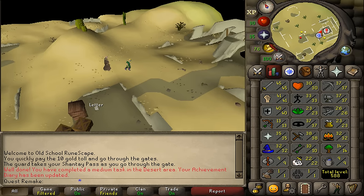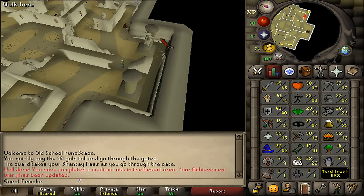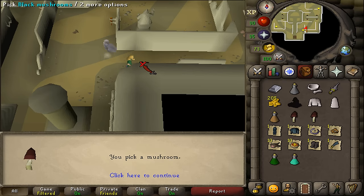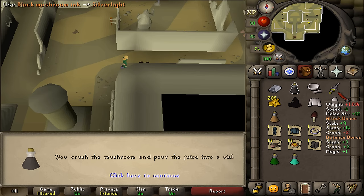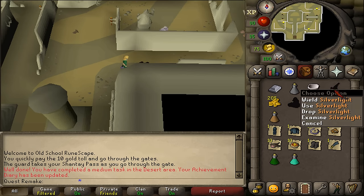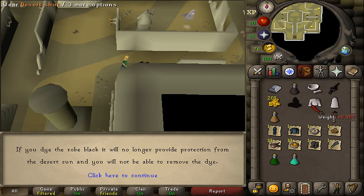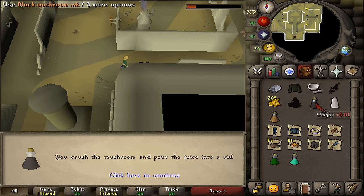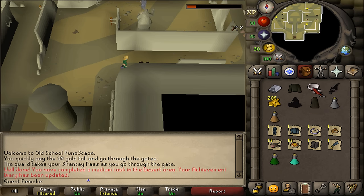After speaking to him, we will need to go back downstairs. Let's climb down the staircase and grab some black mushrooms just northeast of the staircase — grab three mushrooms. Just like in the Golem quest, use your pestle and mortar on them, then use your black mushroom ink on the Silverlight to make it into a black Silverlight. Next, grind one more and use it on the Desert Top — say yes to dye it permanently — then dye the last one and use it on the Bottoms to make black Desert robes.